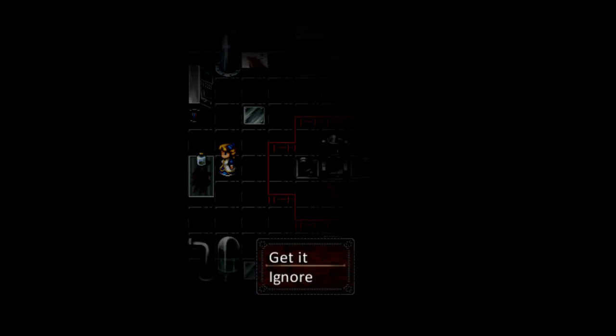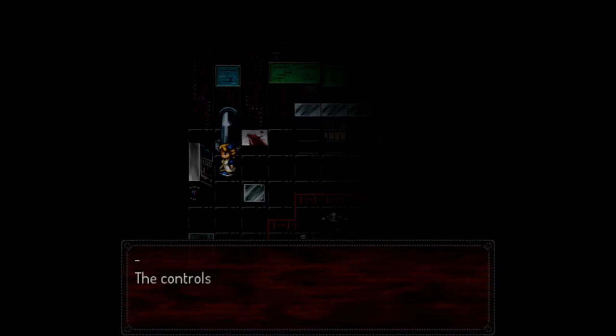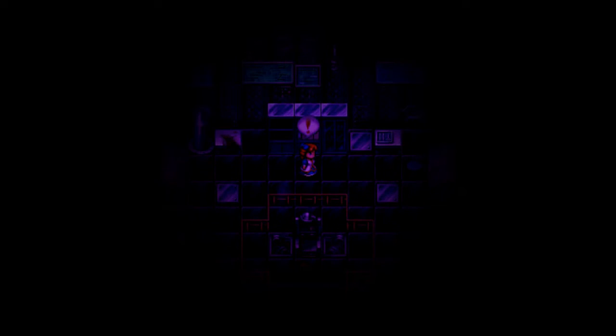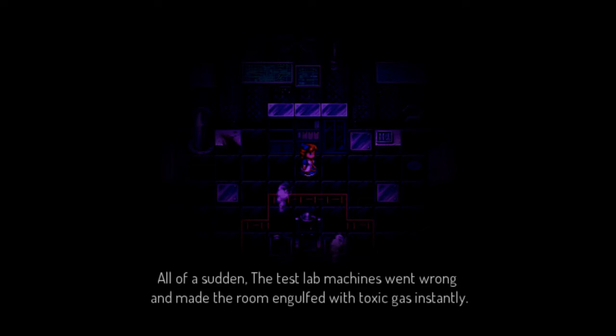It's very good design how he has some sounds happen when you touch a certain pixel on the ground. All right, we got an empty flask but I don't know what it's for. Let's not touch anything. Well, great — all of a sudden the test lab machines went wrong and made the room engulfed with toxic gas.